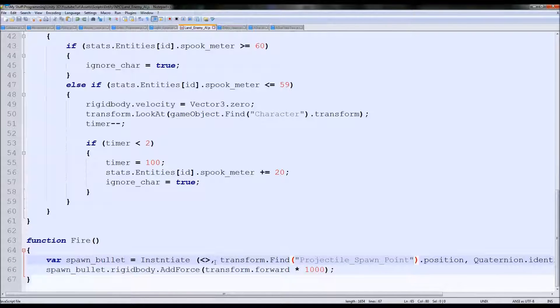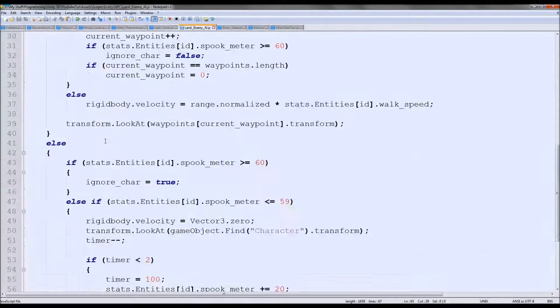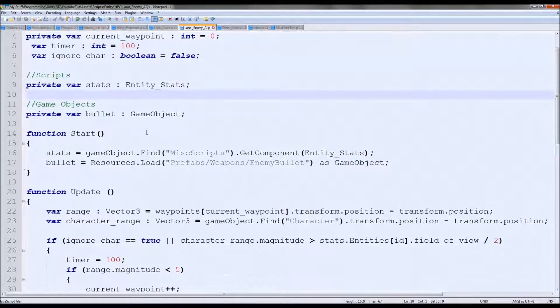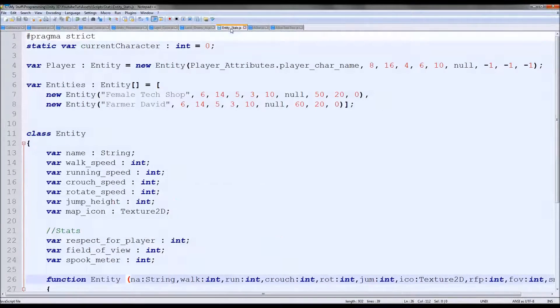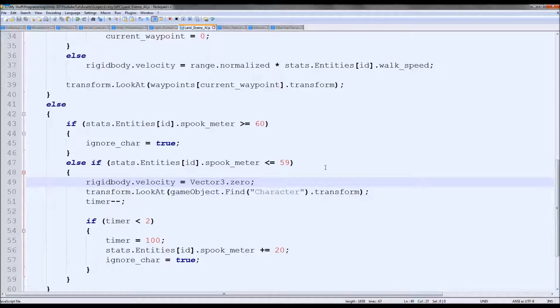The error is here. We'll type 'bullet' and try again. That works, but they're not going to fire at us yet. We need a timer and we need to detect if they're angry or not. We'll just do it basic for now based on the respect value, which I don't think we've even implemented yet. So we need to go and do the respect. I'm going to go to entity stats - so we have 'respect for player', so we do have it. Then we need to begin making them fire. If the character's in range, he'll look at the player, but without the spook meter we need to do something new.